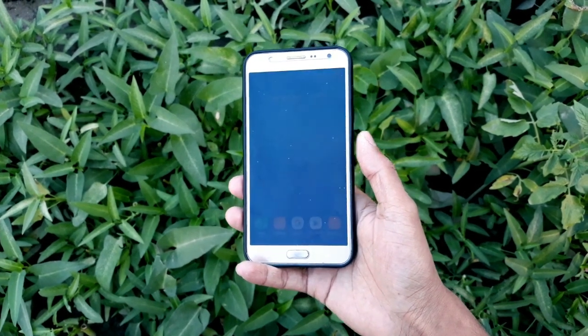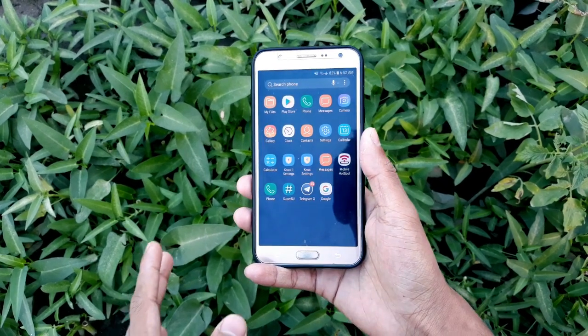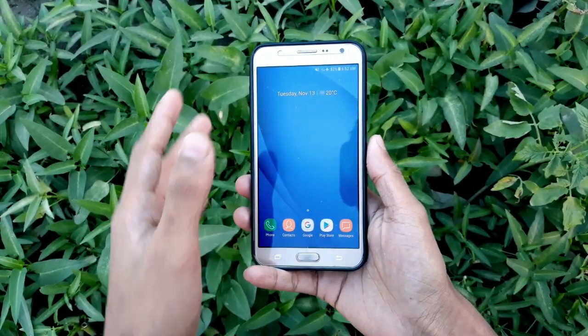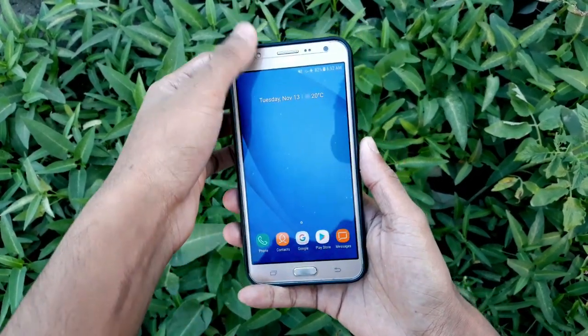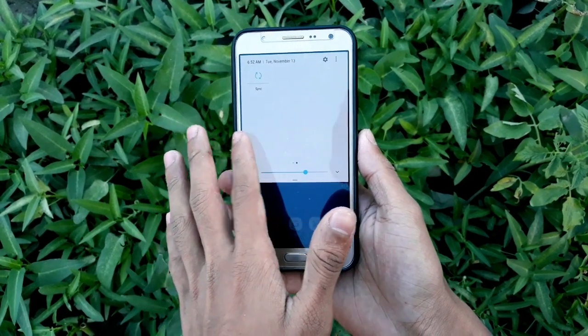Hello guys, hope you are having a great day. Welcome back to the video. Today we're going to be taking a look at the DNA Rebirth ROM for the Samsung Galaxy J7 2015. This is the kind of home screen you get from the first boot — it's pure stock Android, no extras.